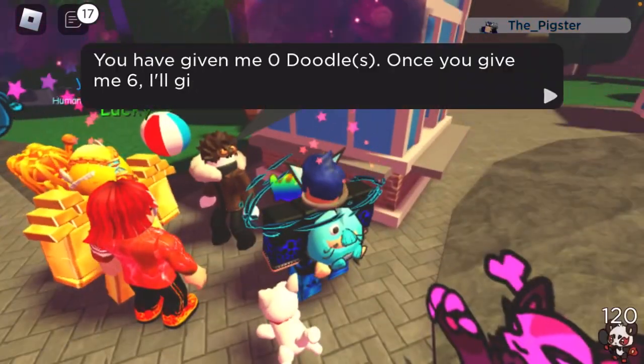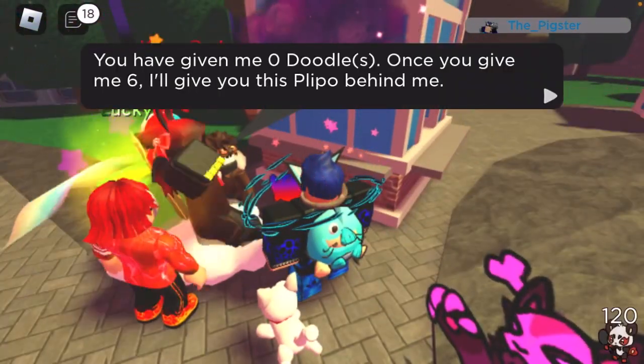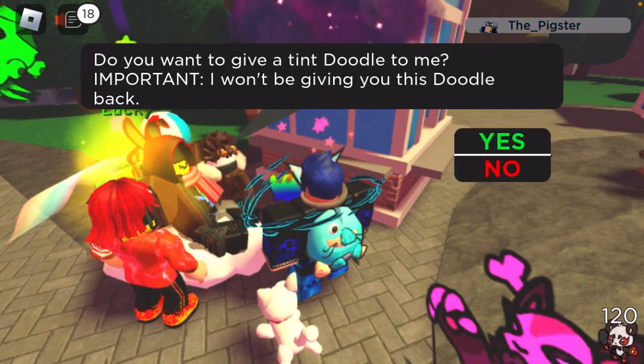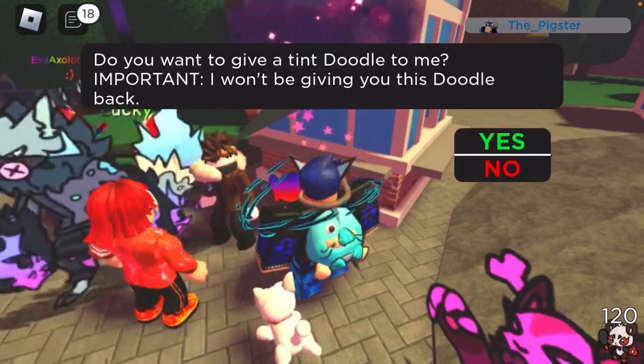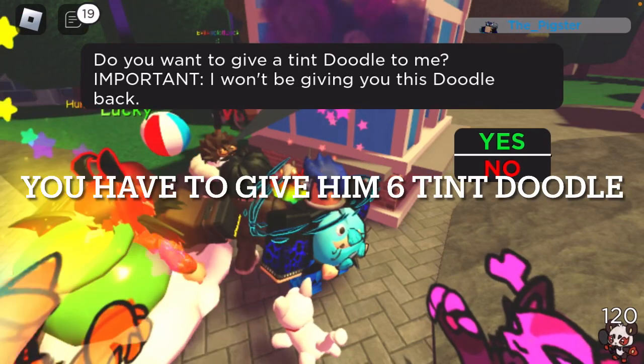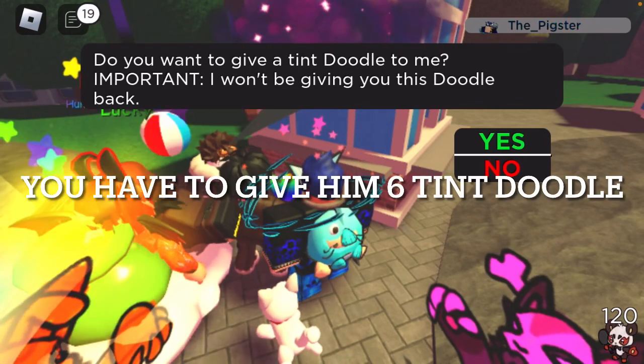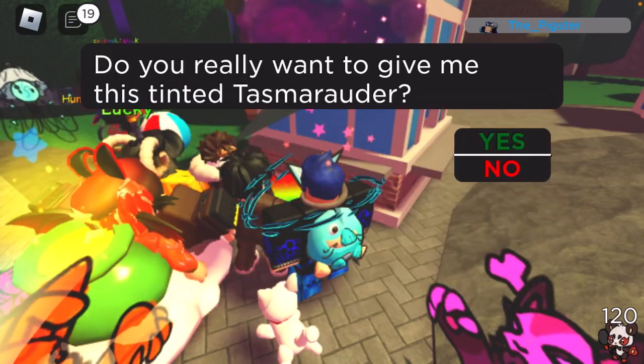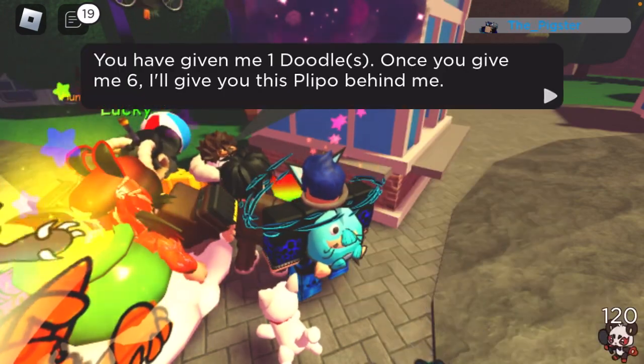So the NPC says: 'You have given me zero doodles — once you give me six, I'll give you a reward.' He's asking you to give him six tint doodles. You will have to give him six tint doodles, so let's do it right now.